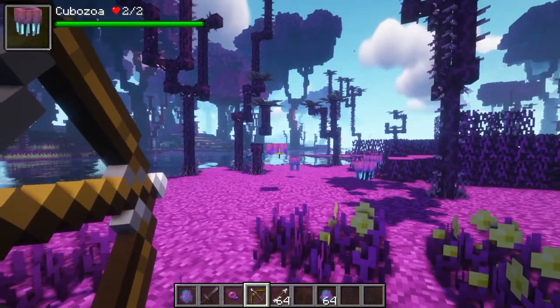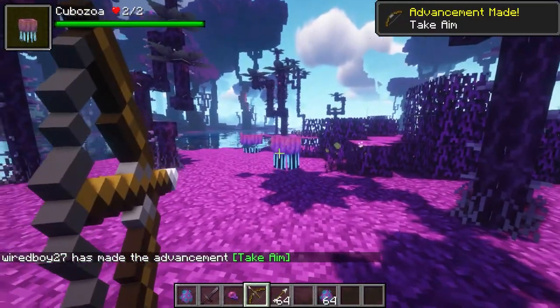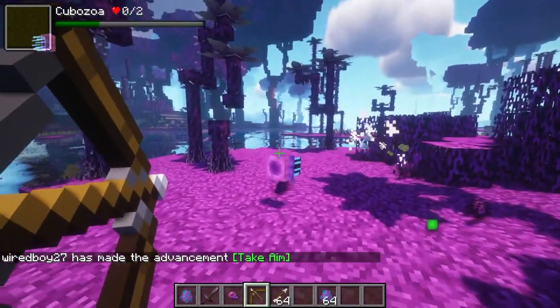We'll take a look at a mod called Hitmarker. You'll notice that the crosshair slightly changes to indicate that you've attacked.